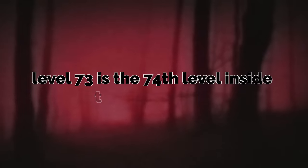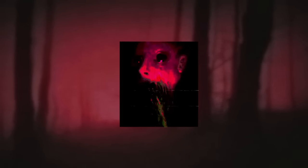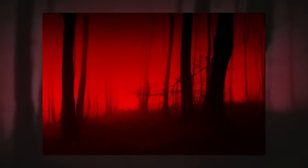Level 73 is the 74th level inside the Backrooms. It's most commonly known amongst wanderers as the Redlands because of its dark red stained grass and sky features. The level takes place on some sort of island with a large ocean surrounding it. The island, as of right now, is the only accessible and explored part of the level, since the ocean around it has not been explored yet.